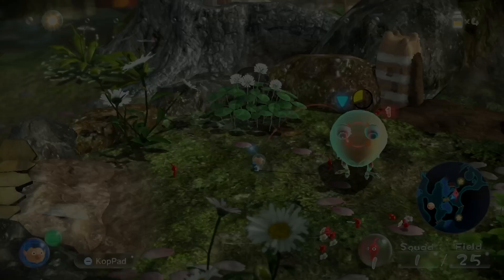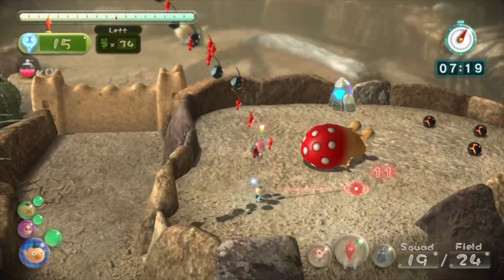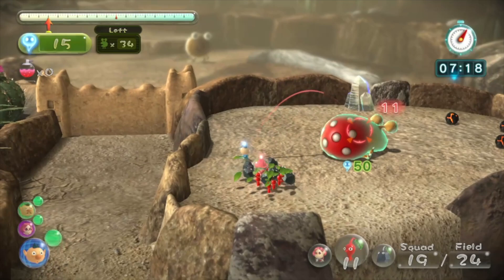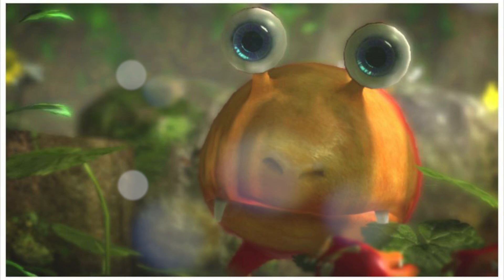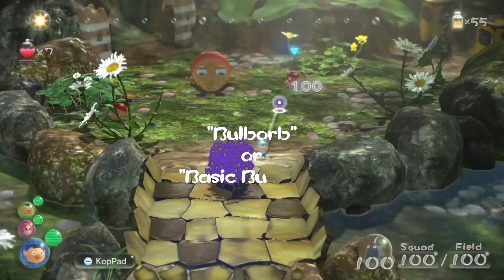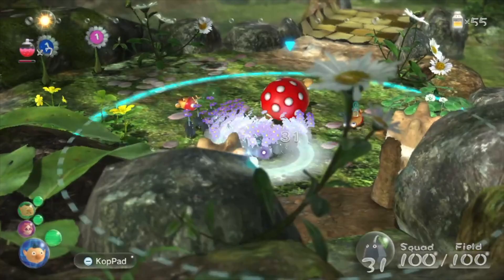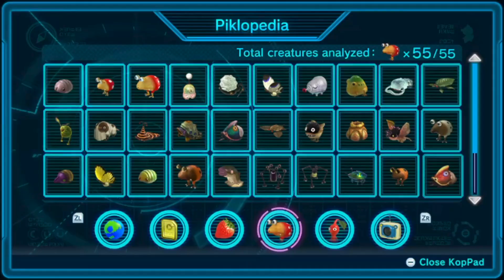Bulborbs in Pikmin 3. Bulborbs return in the third entry in the original Pikmin trilogy, and they appear here in glorious HD. Their eyes, in particular, are absolutely stunning — which is good, because in this game they're a weak spot. They're now simply referred to as Bulborb or Basic Bulborb. Though flanking and throwing Pikmin onto the exposed back will always be an effective strategy, charging Pikmin instead is perhaps the most effective strategy to combat these creatures. In a pinch, throwing Pikmin at their exposed eyes will now stun these foes, giving you valuable time to readjust during a battle.